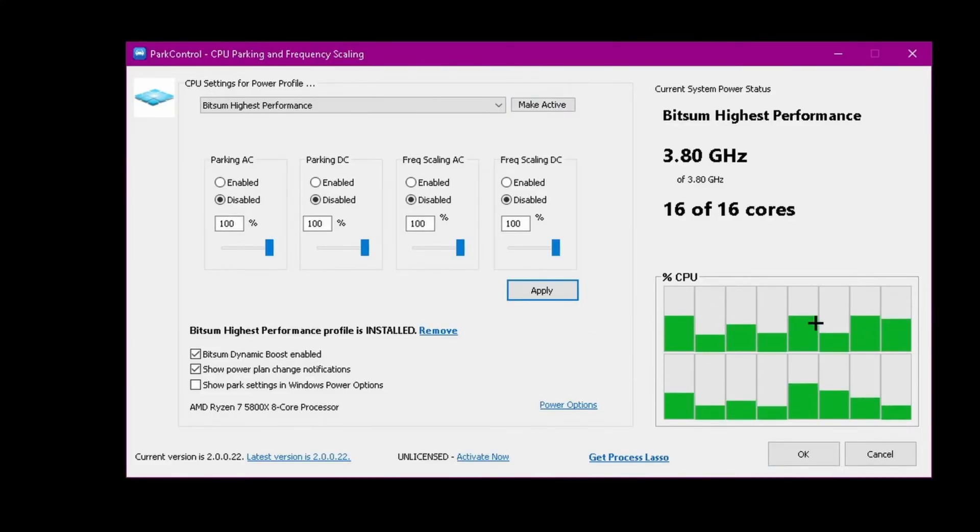Make sure every single bar in here is either not grayed out, or they're all green or showing some sort of green. If you're not gaming, it may not show that, and that's fine. I have a lot of applications open so mine shows a lot of green.